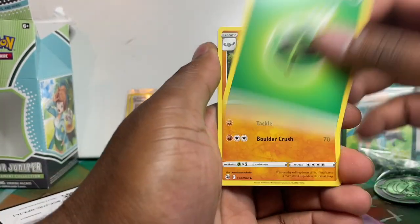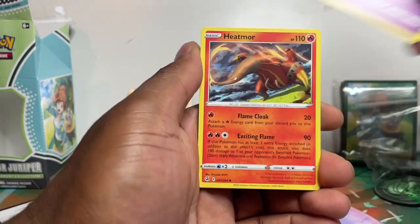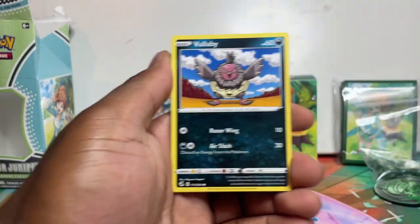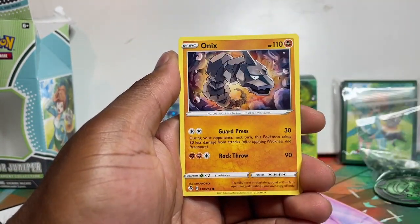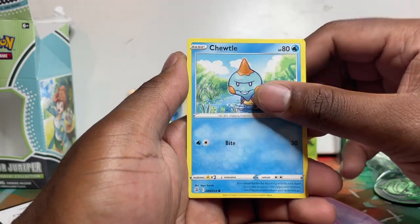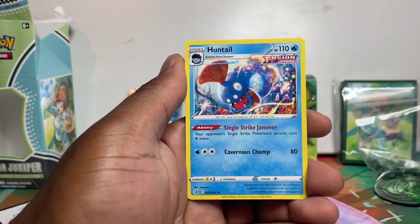I need the Espeon, I've got the Gengar now. What I need now is the rainbow Mew — I keep saying gold, sorry, rainbow. I still haven't pulled the rainbow Mew and that's my favorite card in the set. Not the alt art — the rainbow Mew which I absolutely love. But quillfish and a huntail, and then the Espeon has just awesome artwork.